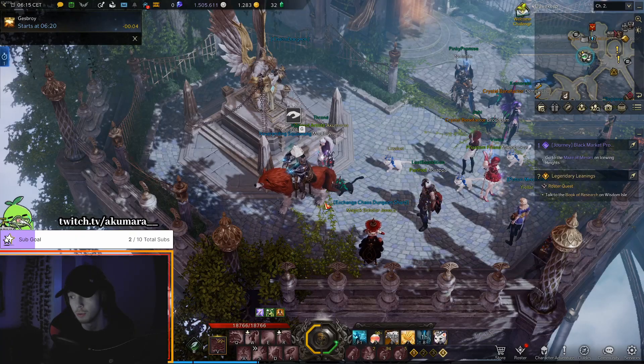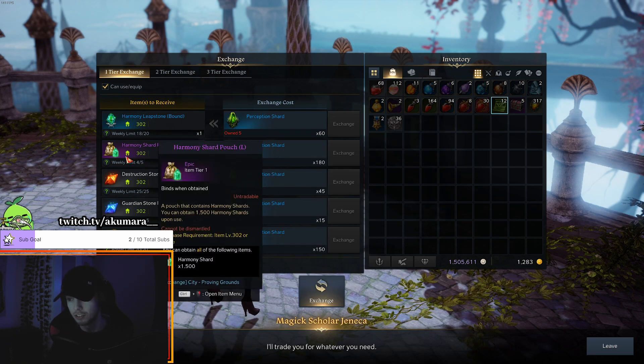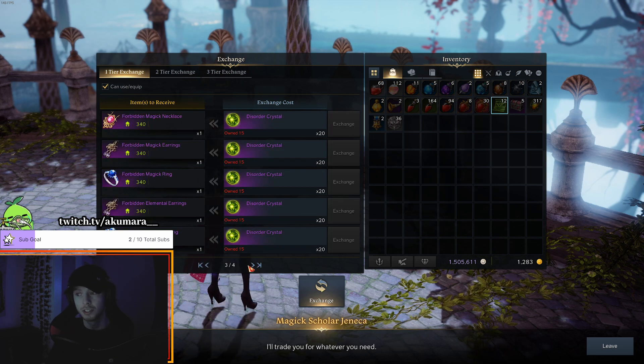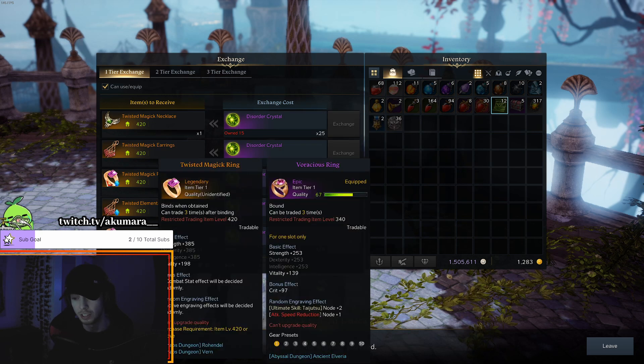Also perception shards and disorder crystals on reruns. If you don't know what those are - you can get perception shards, turn them in here. It's not very efficient because you don't get very many per run and you only get a very small amount for each one that you hand in. I would only do it if you're pretty close to the next tier, like you need to get 10 or maybe 100 shards. But it can be good in a bit of a bind. The disorder crystals are only really used for the armor, so you may as well buy it when you get them.